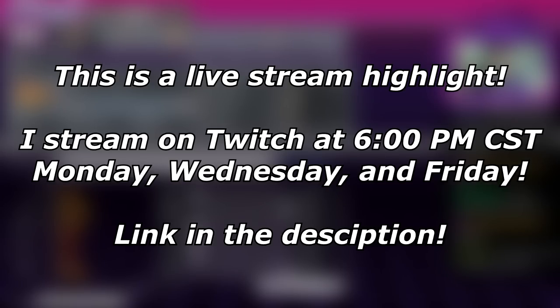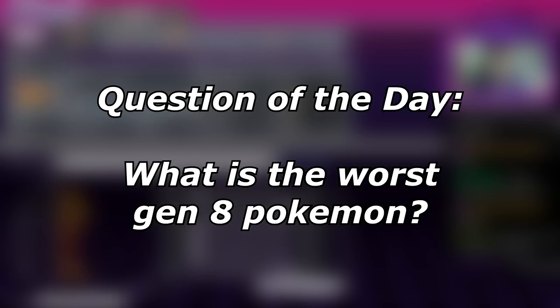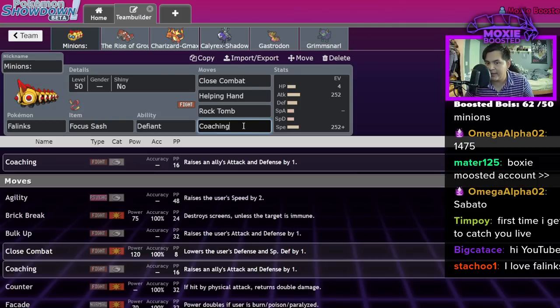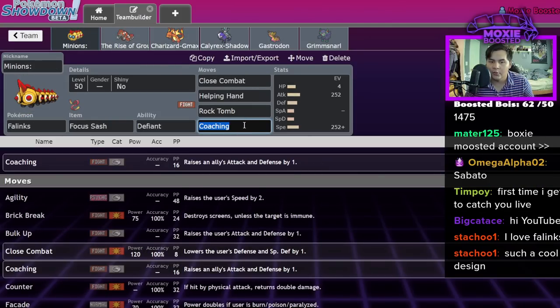We're using Minions the Rise of Growl, a brand new team archetype I definitely just came up with. We're using Focus Sash Phalanx with Defiant, Close Combat, Helping Hand, Rock Tomb, and Coaching. If this thing got Quick Guard it'd go crazy, but it does not. Coaching is very good for this guy in particular — I could run Protect but I'm a coward.